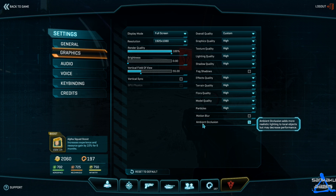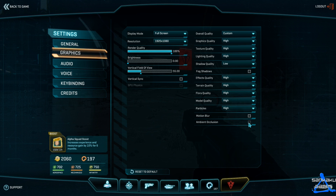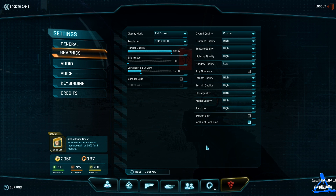If you put ambient occlusion off, that gave me about 2 to 3 FPS on low settings. So if I turn ambient occlusion back on I get 3 FPS less; turn it off and I get 3 FPS more. There you go.